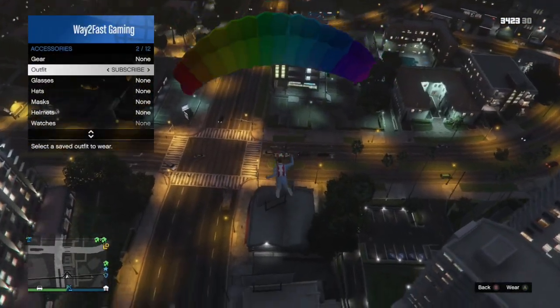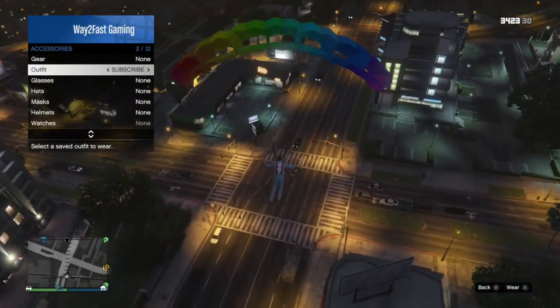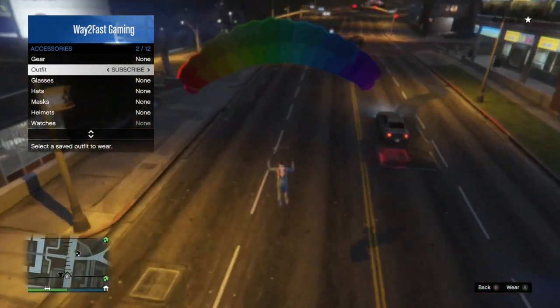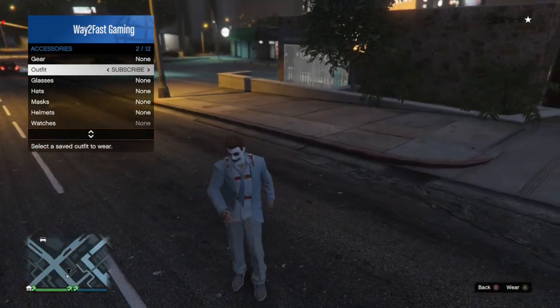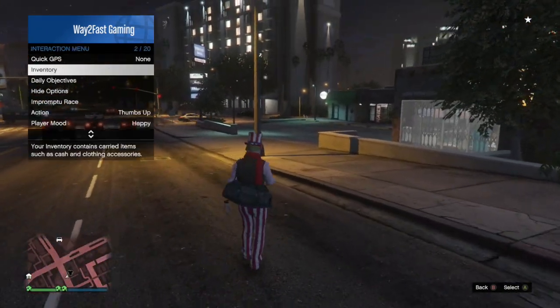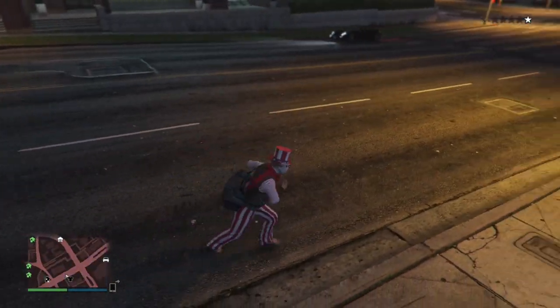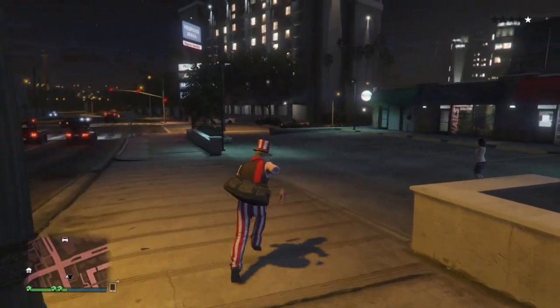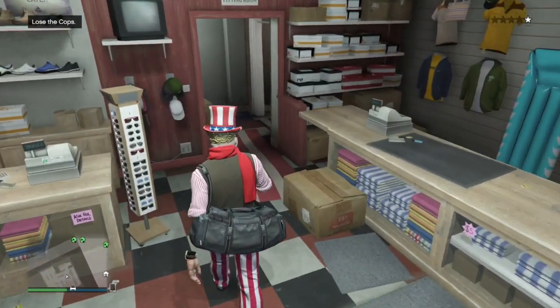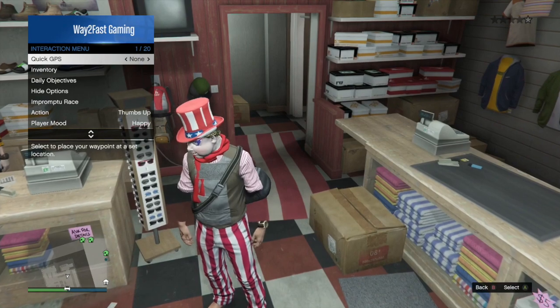After jumping out, open up your interaction menu and hover over the outfit that you want the duffel bag to be on. As you see your character taking the bag off, click on the outfit you want the duffel bag on and it will simply switch over.